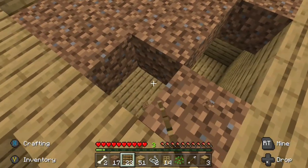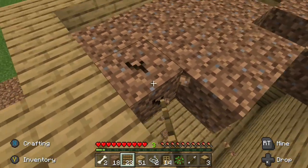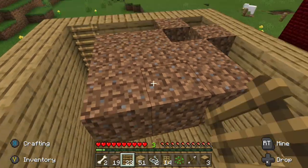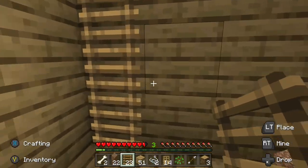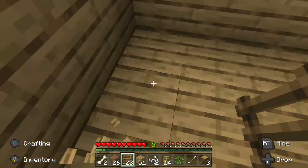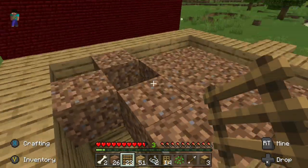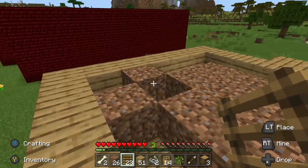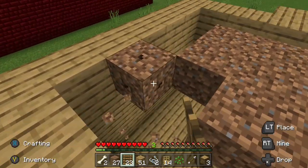Dirt has like one or two uses. If you're in survival and something's under construction, you can put dirt on it. And if you want to get out of somewhere and you don't have ladders, you can use dirt.